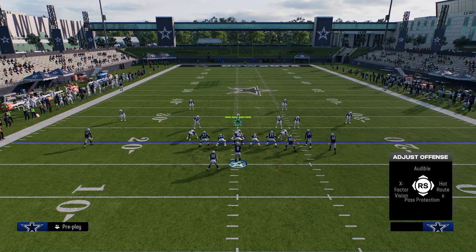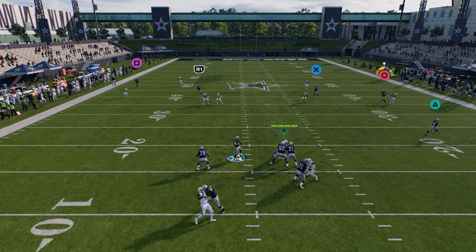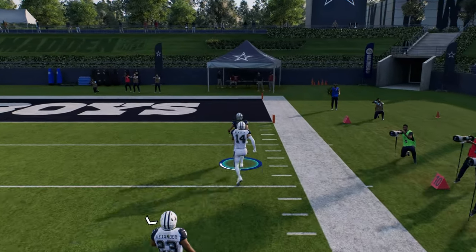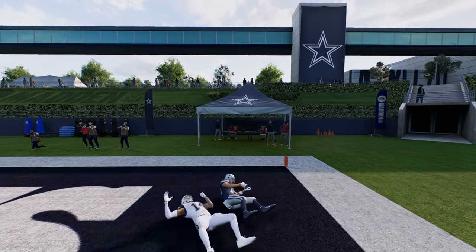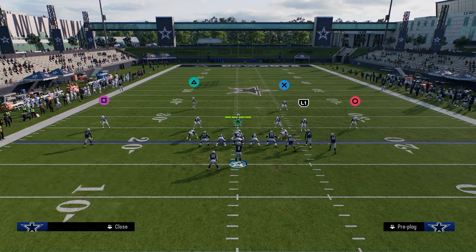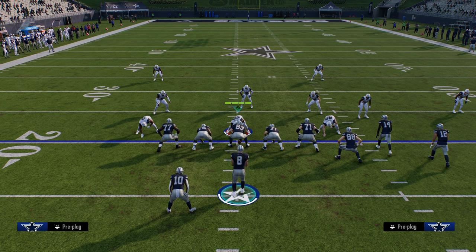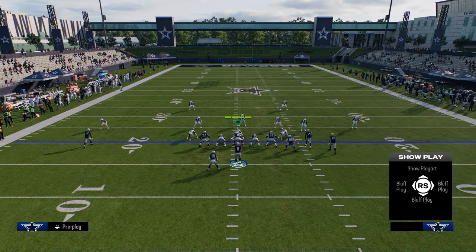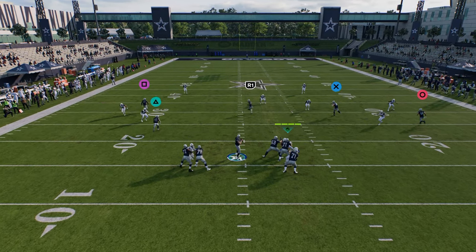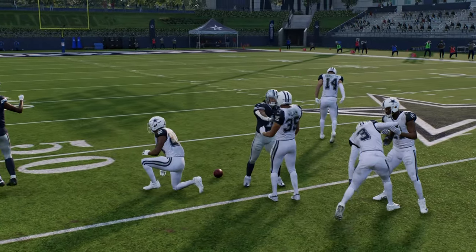Another underrated use of Verticals is against cover two. You can throw this wheel route — just free-form it up and to the right — and it's going to be a nice way to attack cover two. One of the things you're going to see people do a little more post-patch is double flat, double Mabel — they're going to almost always guard the crossing route. So every now and then, if you want to sneak your running back out on the backfield on a streak, that's perfectly fine and very useful because of where he's going to get to on the field and the unique spot he gets into against the defense.